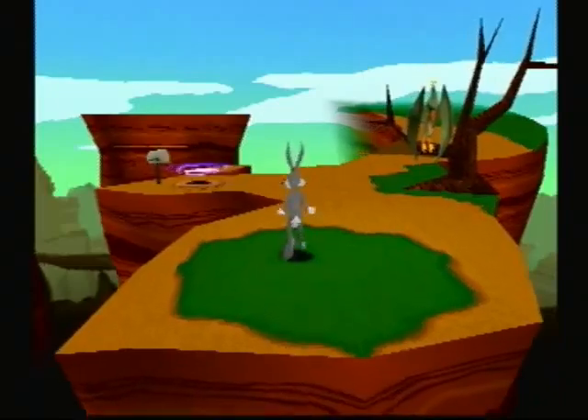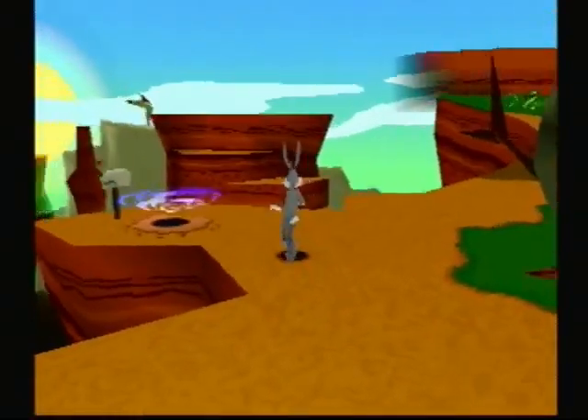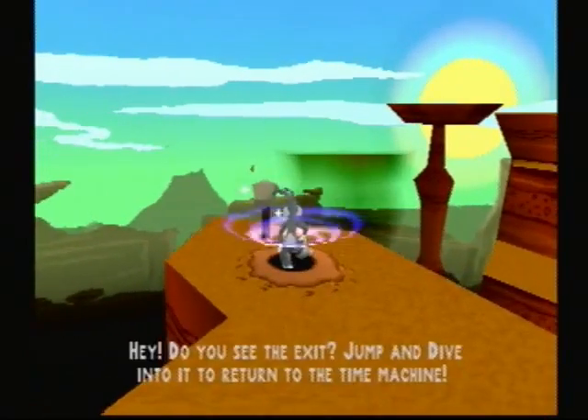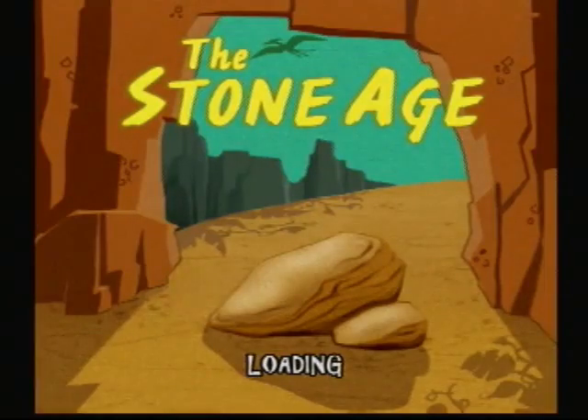Now let's sneak. This is a wabbit hole. When you see a vortex like this, that's the exit. Most levels will have that to end it, so I thought I should point it out.